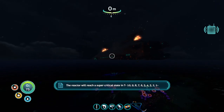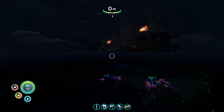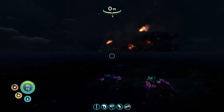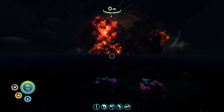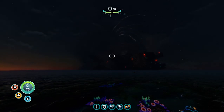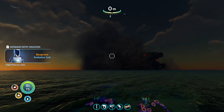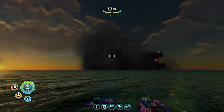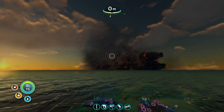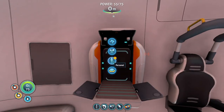'A quantum detonation has occurred in the Aurora's drive core. The reactor will reach a supercritical state in 10, 9, 8, 7, 6, 5, 4, 3, 2...' Oh, that's not good. 'New blueprint acquired. For your convenience, the radiation suit has been added to your blueprint database.' That's not good at all. I don't think that's a convenient item — I think that is a mandatory item. We need fiber mesh and lead. We already have lead. We don't have any fiber mesh apparently.